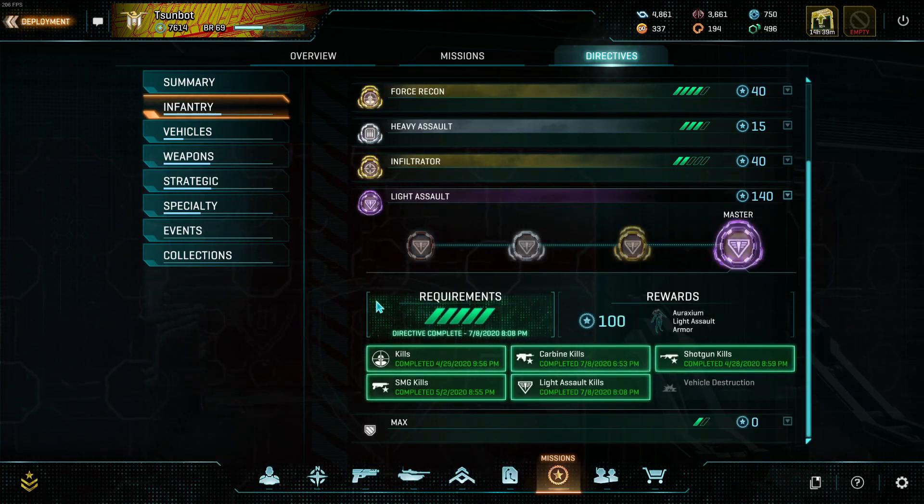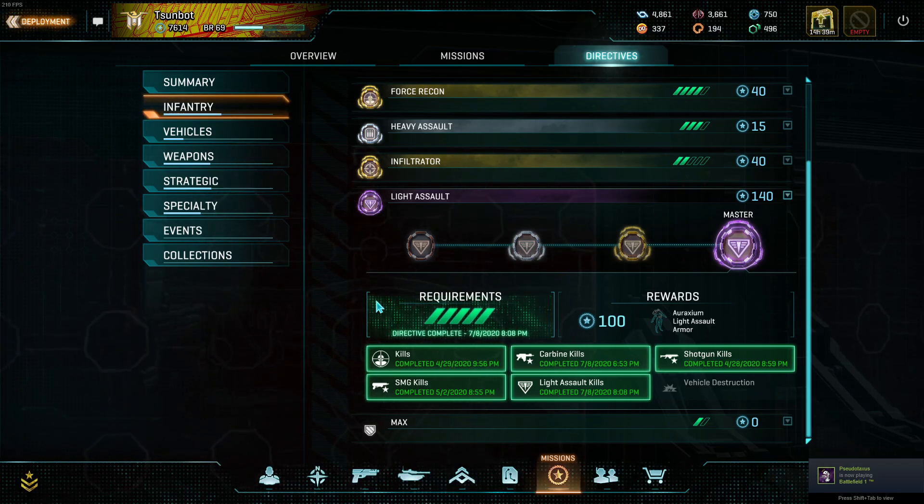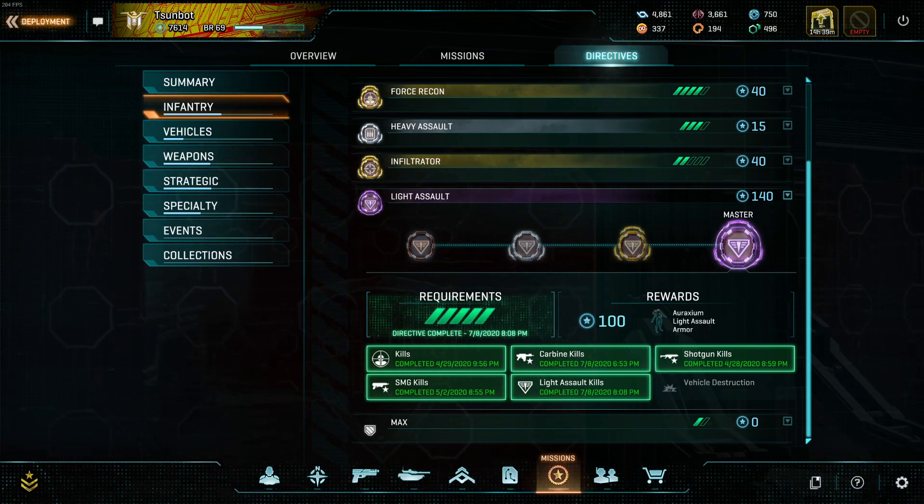Honestly, the light assault directive is so easy that you'll probably get very far into this one without even actively shooting for it, because it basically just boils down to get kills. In that regard, if you're just looking to get a class Auraxium out of the way, the light assault is far and away the easiest one. There's no bad weapons in here, there's no catches - it's just a very easy directive. So if you like playing light assault, or you just want to knock a class directive out, it's by far one of the easiest ways to go. Thank you all, and I will see you all tomorrow, or tonight, maybe.